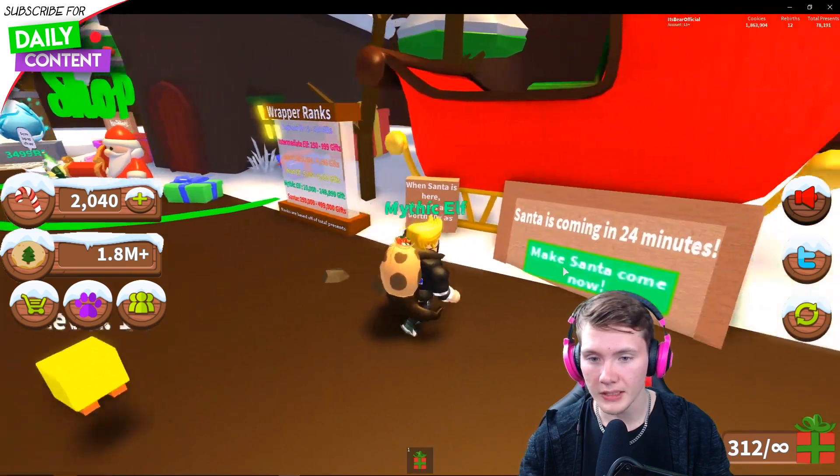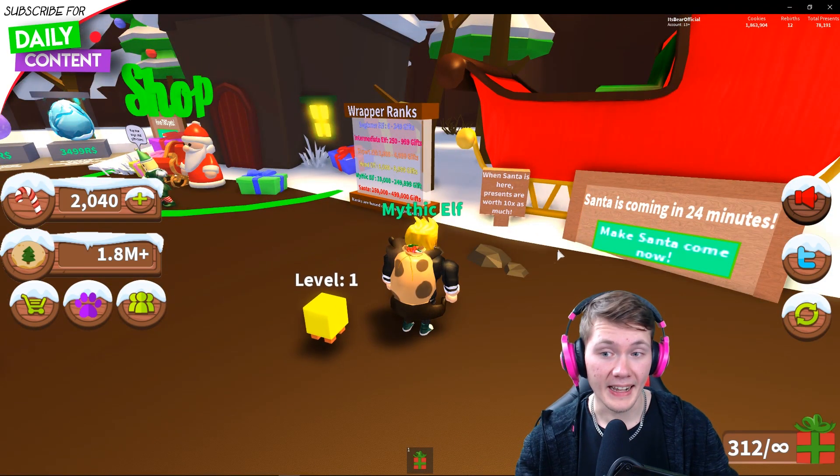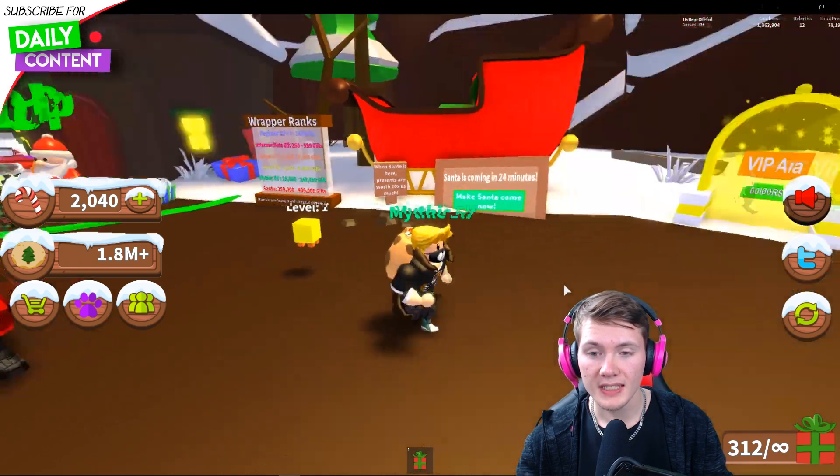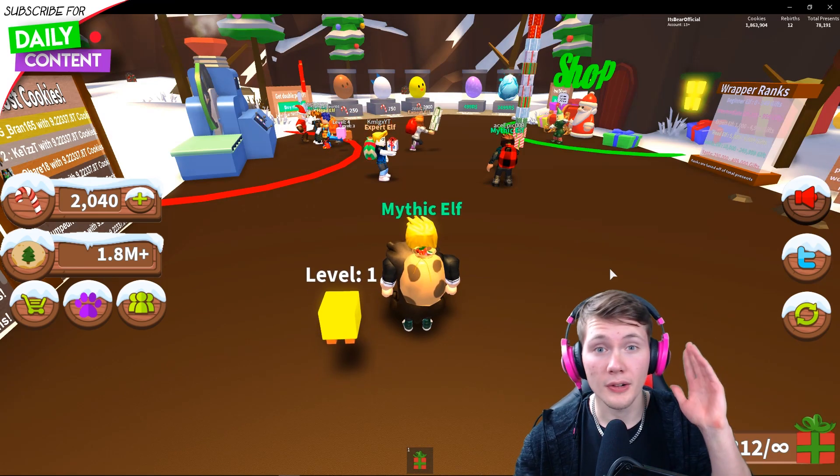When Santa's here, if I make him join the map right now — when Santa's here, presents drop over 10 times more. So that's really crazy. We got two other codes that I want to show off to you guys, but first let's actually take a look at what is in this egg.